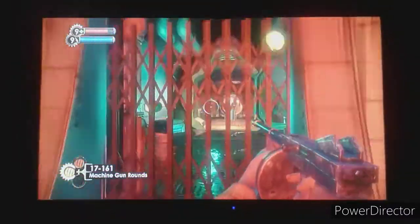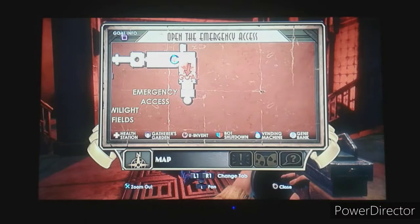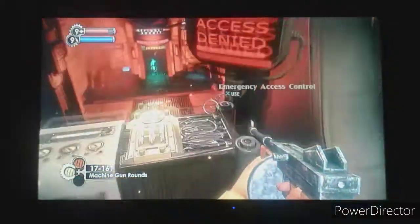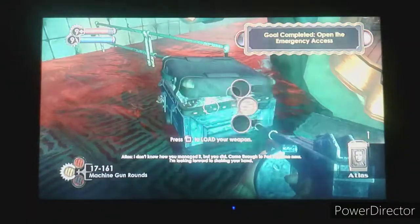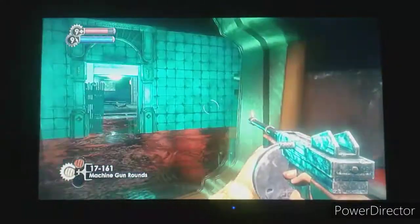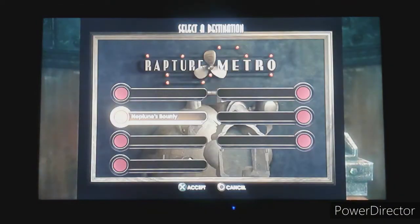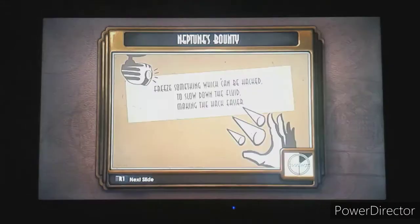This is where the game told me to go. Do I have to hit the lever again? Yes, I do - there we go, open the emergency access. Atlas is questioning my decision on saving the Little Sisters, but I don't care. Now we've got to go to Neptune's Bounty. Maybe I shouldn't have changed the difficulty to easy, but I think we'll look around here a bit and then call it a day. It's like the decisions with the Little Sisters - should I have done that?